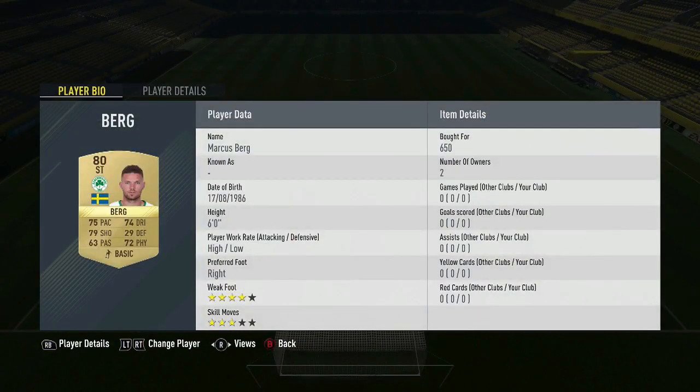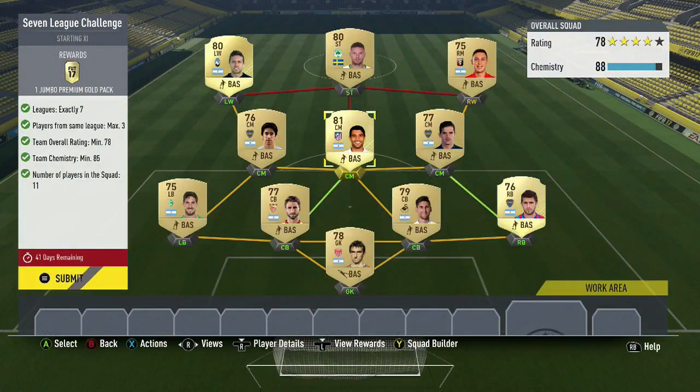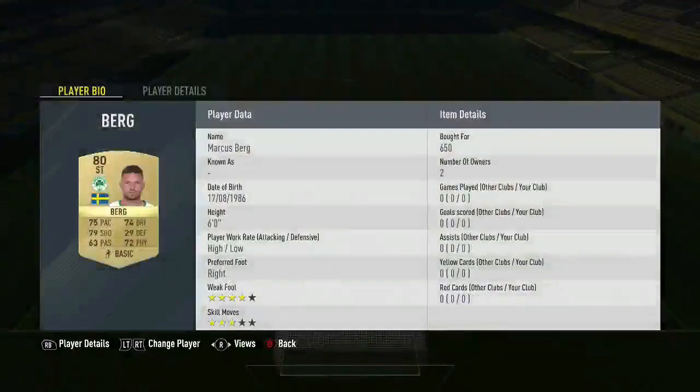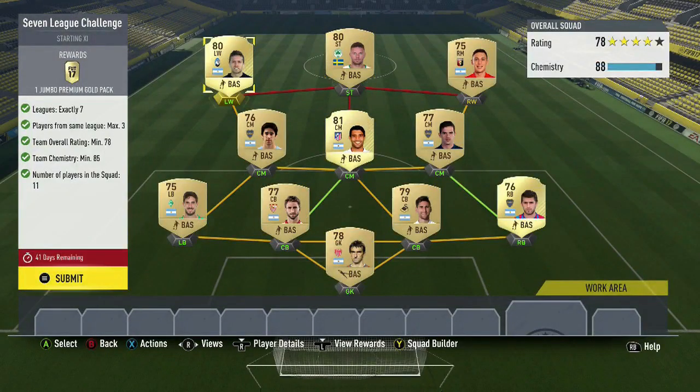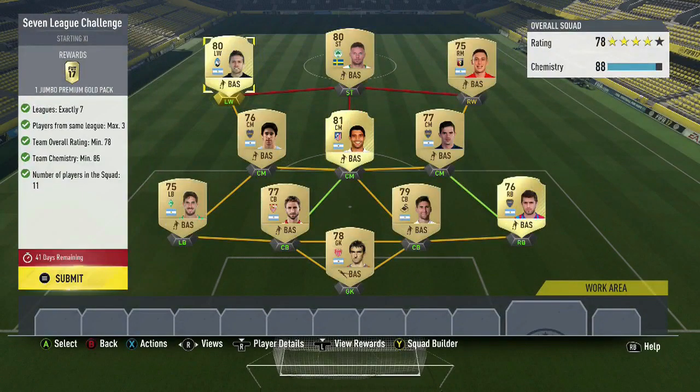I went with this non-rare 80-rated card here because we didn't need the chemistry there after we got to Striker. As you can see, we have 88 chemistry even with that Striker off-chem, and he was one of the highest-rated cards you could get for 650 coins. And then our left-winger's name is Gomez, and he's 80-rated as well to get that rating up to 78.